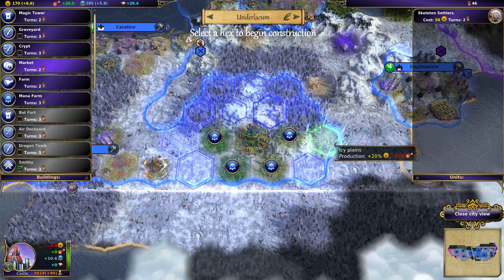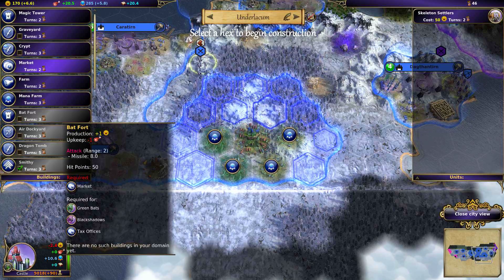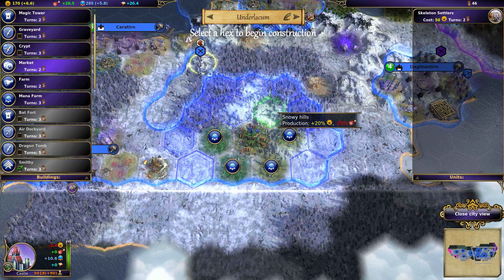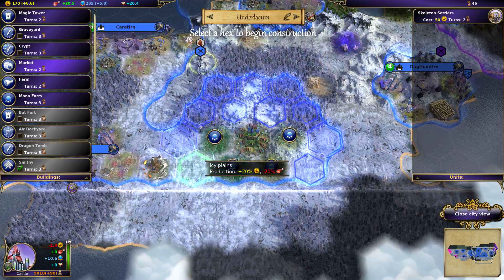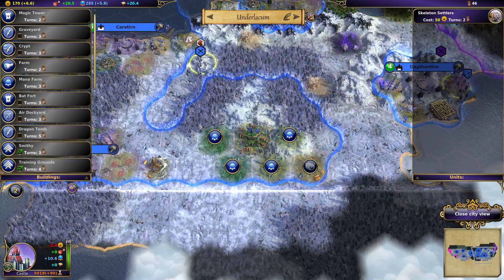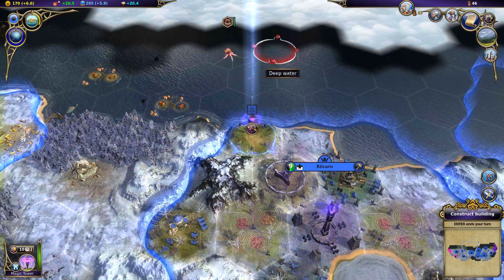Undead don't work the same way. You place the markets for a bat fort, and the bat fort will give some defense — a different type than just death magic. There are a lot of enemies that are immune to death magic, and that's why I don't want to do that. I'll go ahead and place it down there. It doesn't really matter that much.